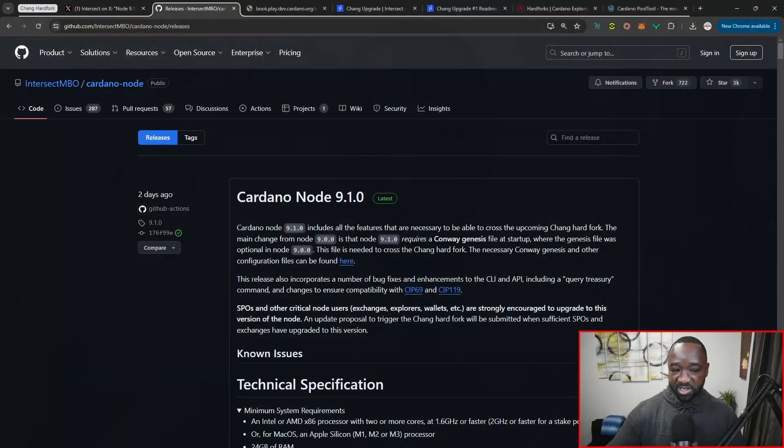I'll leave the link to this down below. This is the official GitHub repository owned by the Intersect member-based organization (MBO), highlighting Cardano node version 9.1.0, which now requires a Conway Genesis file at startup. I'm going to highlight what's actually in the current Genesis file — we've got some different fee-related items, but also items touching on governance and the actual Cardano constitution.